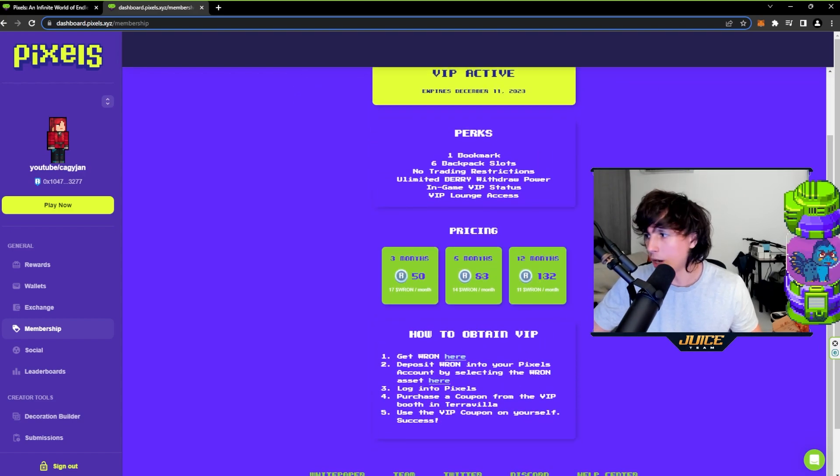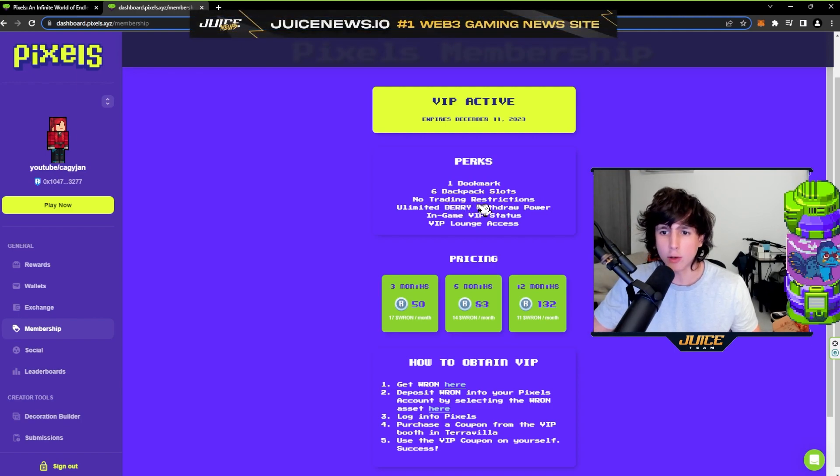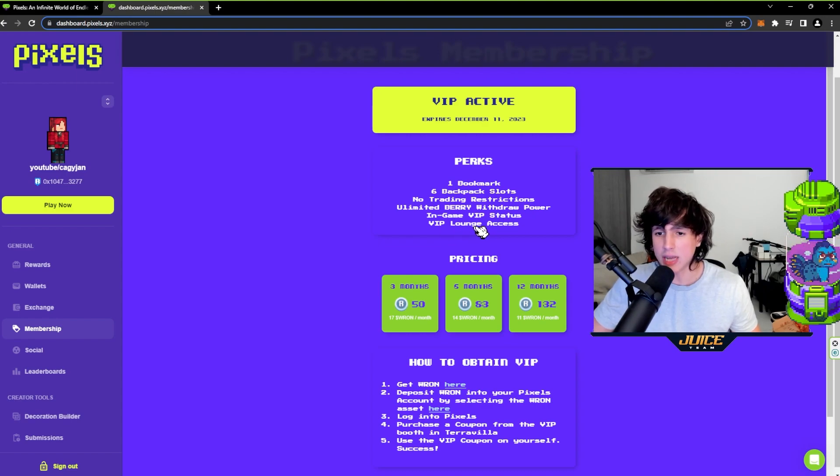Some of the perks right here: you get an extra bookmark, six backpack slots, no trading restrictions, unlimited barrier withdrawal power, in-game VIP status, and VIP lounge access.